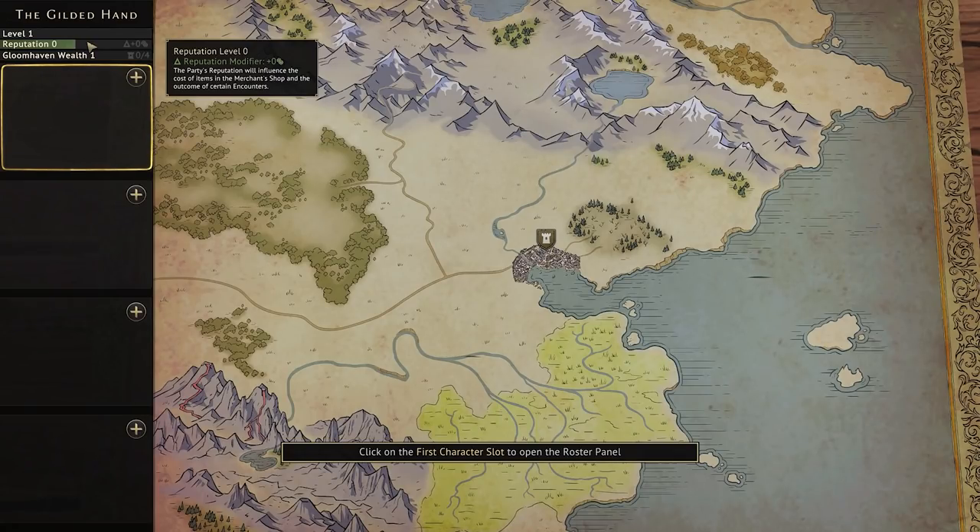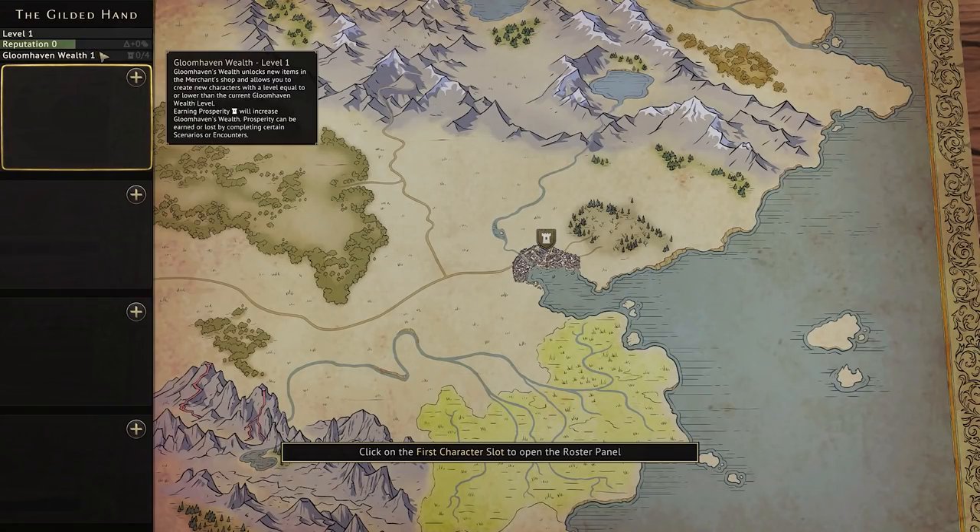Reputation Level 0 — the party's reputation will influence the cost of items in the merchant's shop and the outcome of certain encounters. Then we have Gloomhaven Wealth. Gloomhaven's wealth unlocks new items in the merchant's shop and allows you to create new characters with a level equal to or lower than the current Gloomhaven wealth level. Earning prosperity will increase Gloomhaven's wealth, and prosperity can be earned or lost by completing certain scenarios or encounters.